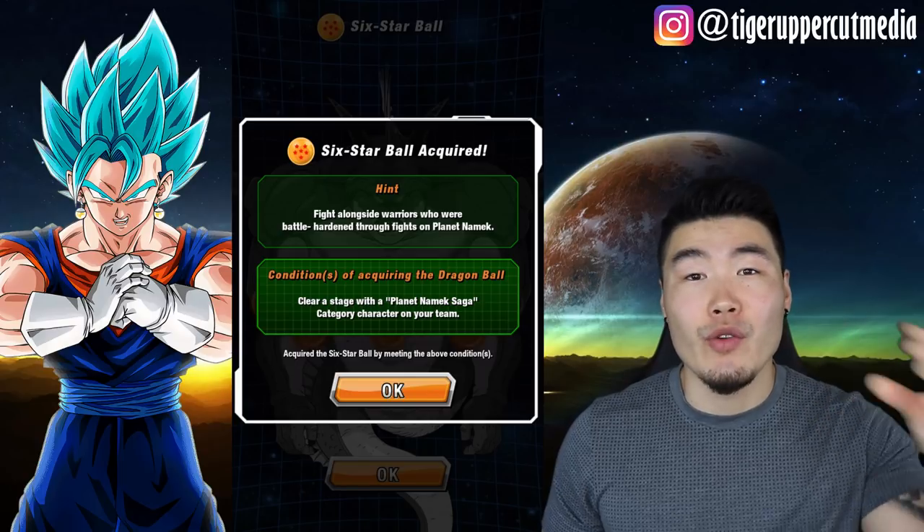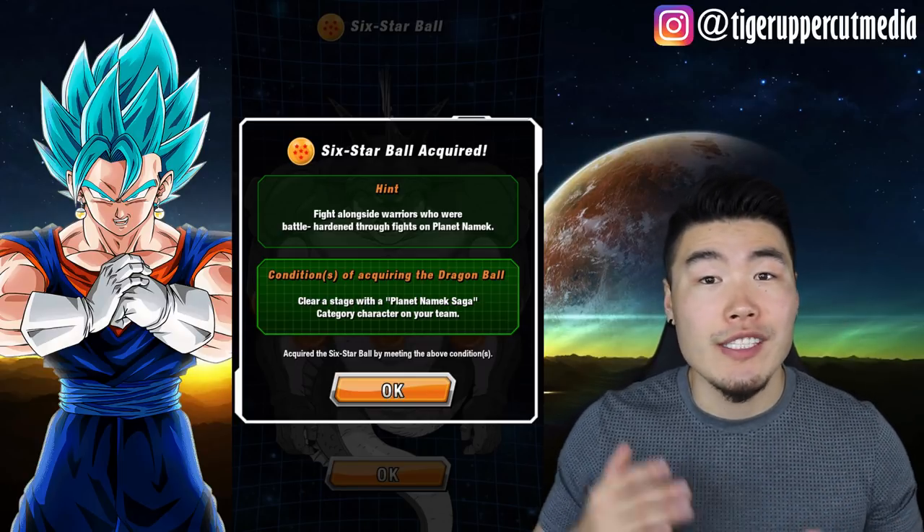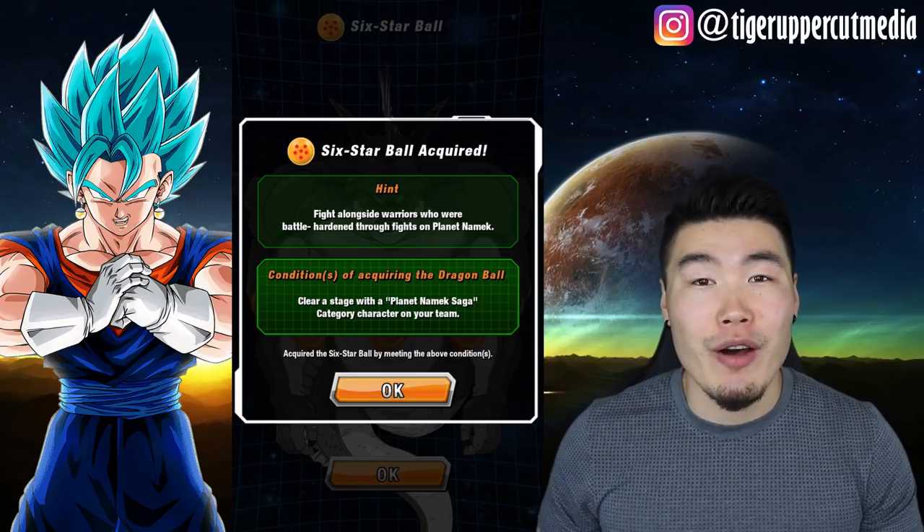All you need is one character, but if you want to be like me and use the full Ginyu Force squad, that works as well. So just do that and you'll get your 6-star Dragon Ball for today.